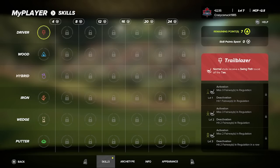Let's start with the driver. The very first level one skill is Trailblazer: any normal shot will receive a swing path boost off the tee. There are three levels to it. If you miss three fairways in a row it activates, and it deactivates if you hit one fairway in regulation. This is clearly a support skill — if you're struggling you get that swing path boost off the tee.